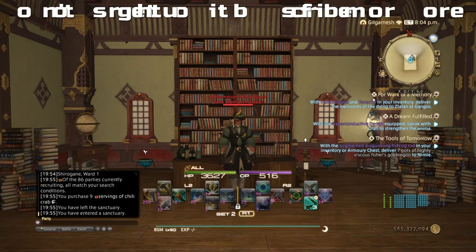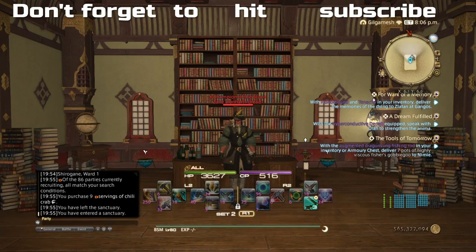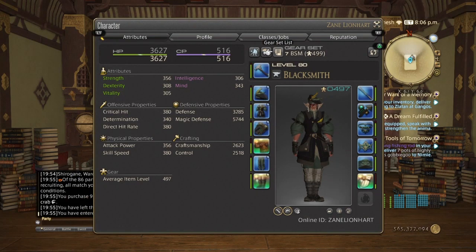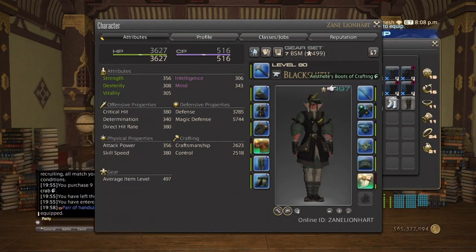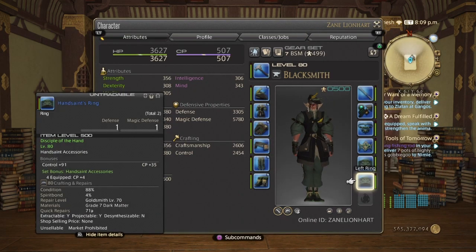Unfortunately, you're also going to be throwing in some crafted 490 pieces because the script set is just not enough. With the script set, as you can see, we are 14 craftsmanship short. The only way to remedy this is to add a specialist, but unfortunately that means only 3 get that treatment and the rest are screwed.